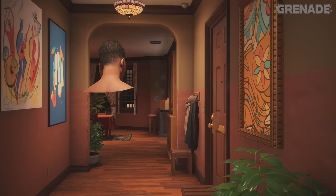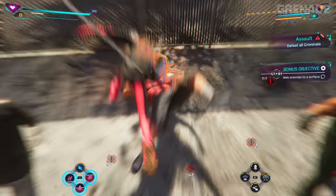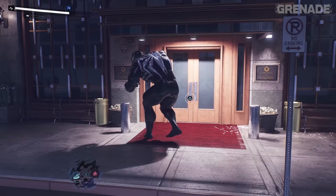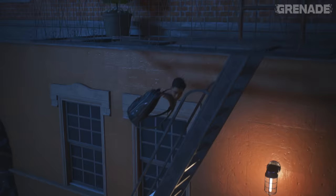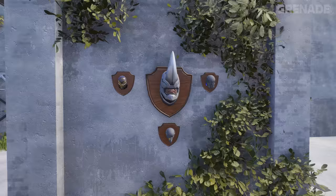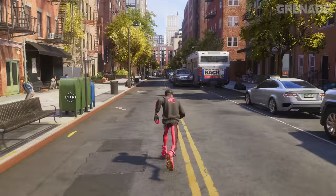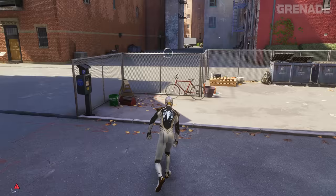Hello there! Marvel's Spider-Man 2 is one of the games of the year, and every great game deserves great glitches. From a Naruto-running Spider-Man to Venom honoring Black Panther's Wakanda Forever salute. We also find the whereabouts of Rhino, and let's visit the Statue of Liberty too. Here are 20 glitches and out-of-bound secrets in Spider-Man 2.